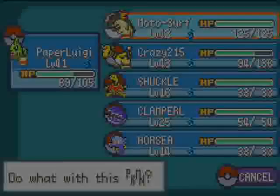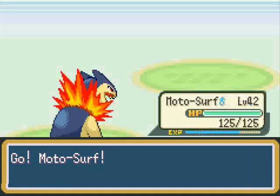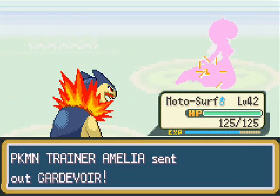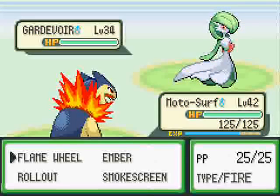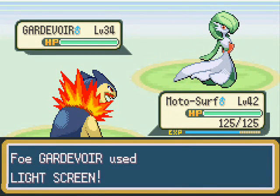You trade with a Reaper Cloth and you get Dusknoir, which is kind of a funny name because Noir — N-O-I-R — is French for black. So it's like dark black: Dusk means night time, and then Noir means black.